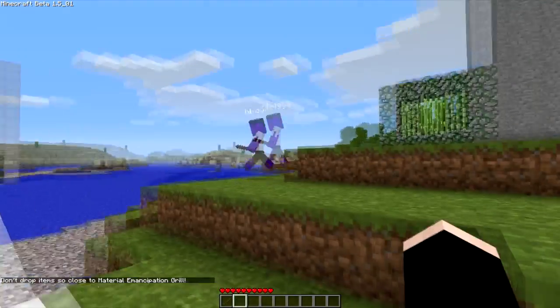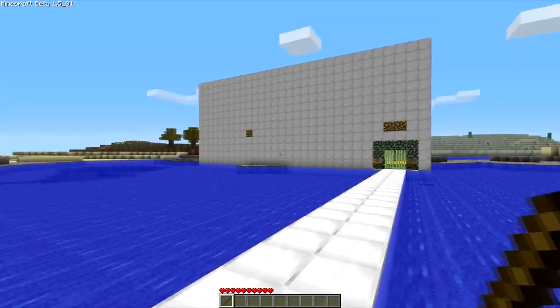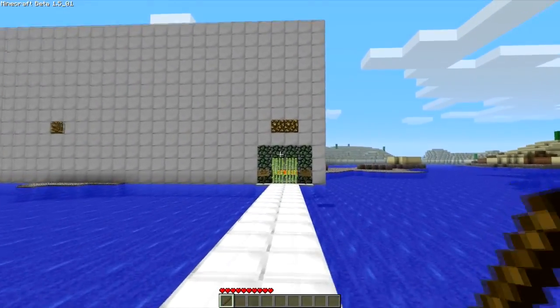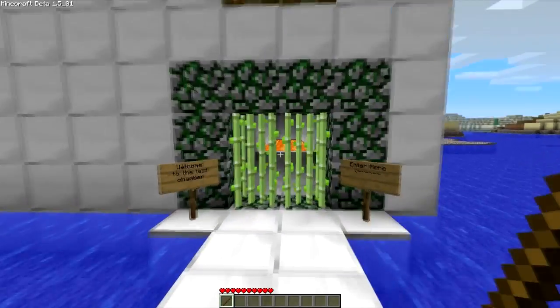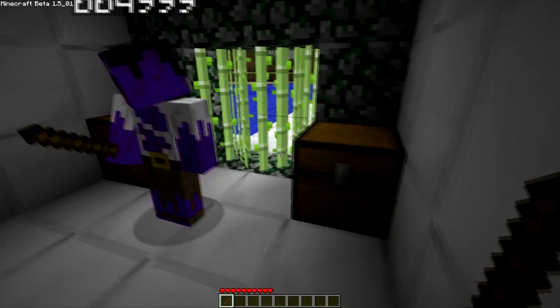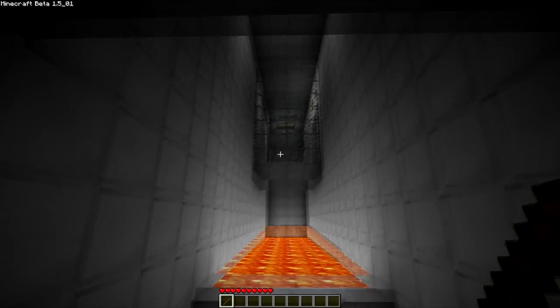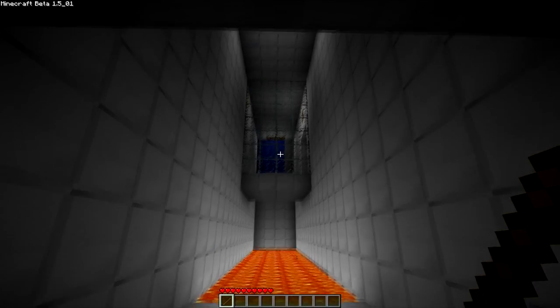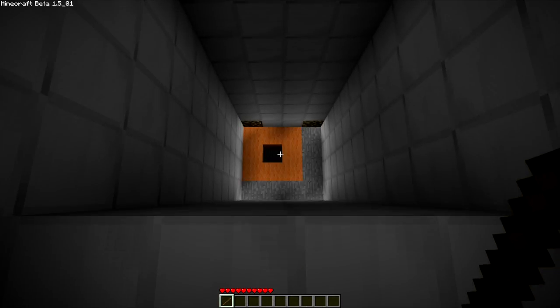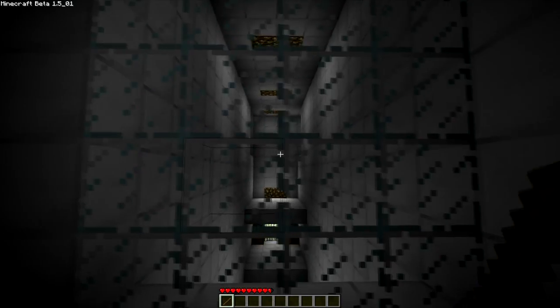Next, we built a little portal test chamber. Forgive us for how basic it is, but it's just to demonstrate the plugin. There are portal guns — well, sticks — in the chests, but we don't need them. We need to get up there, so just put a blue portal there, orange one there... I took damage, but I made it.